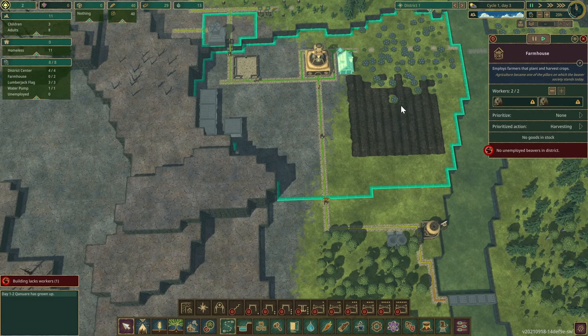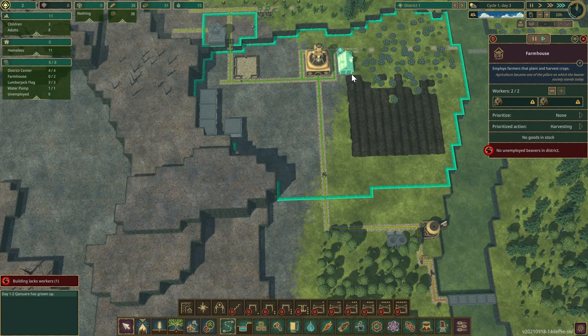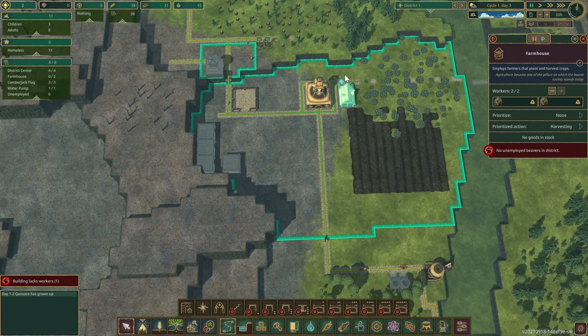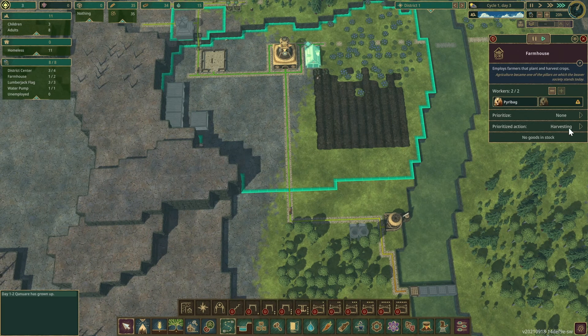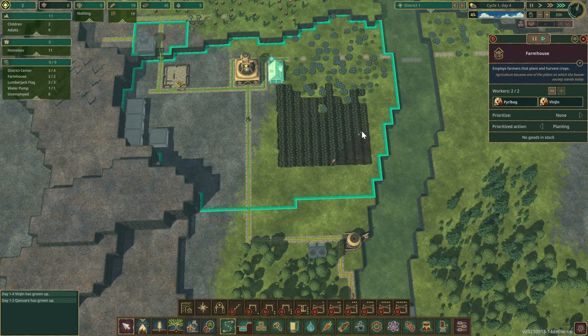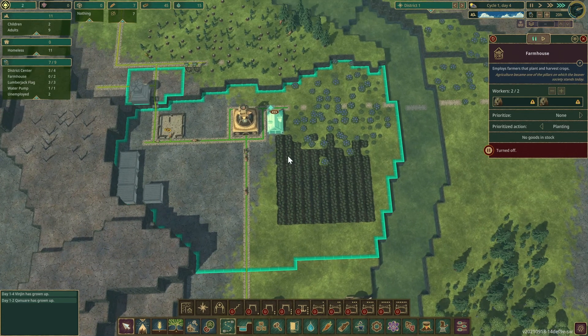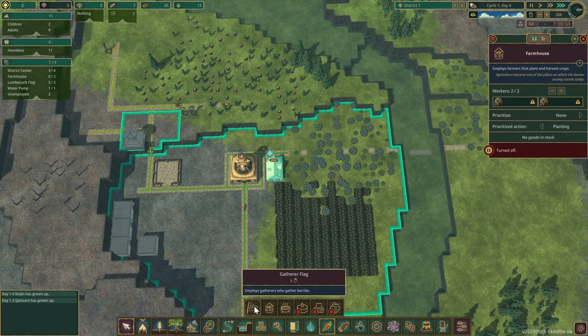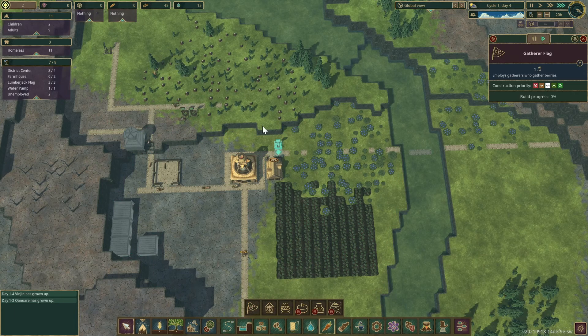The farm is ready to roll. I'm going to have to get one of my builders to work the farm. I want him planting. We got another beaver — farmer. They're done, so we've got to wait for the crops to grow. In the meantime, I want one of them to be picking berries because we're out of food.